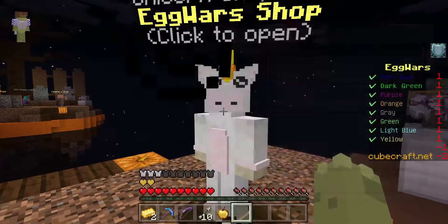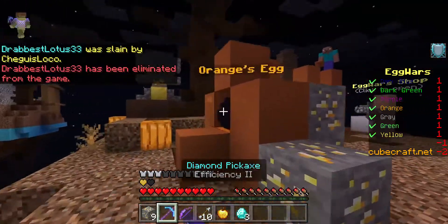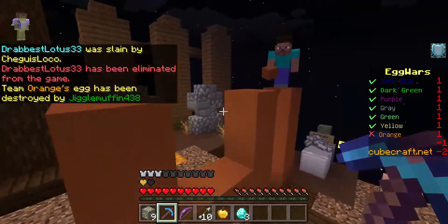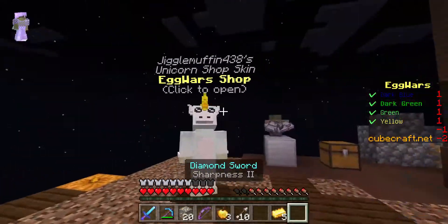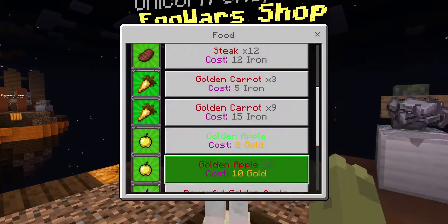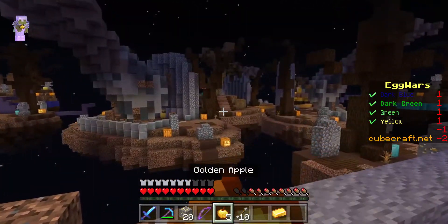Then I ran off and took Steve's egg. He was very polite — he had like a little setup. I feel really bad about it, but it is what it is. After I finished that, I got my full iron armor and a diamond sword. At this point it's very possible for me to just fight hand to hand.